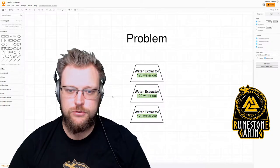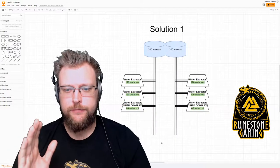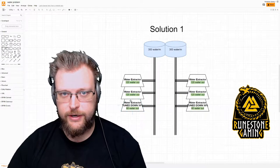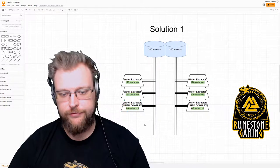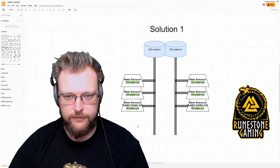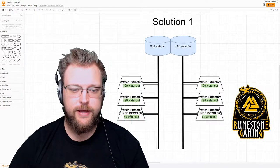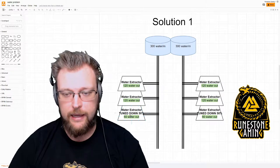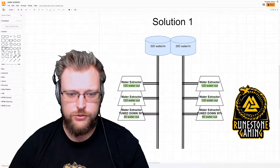I have two potential solutions. Solution 1 involves laying out three water extractors, but instead of having that third water extractor running at full, we're actually going to tune that water extractor down to 50%. Tuning that third water extractor down results in a 300 water per minute line. That is a super easy, simple solution.